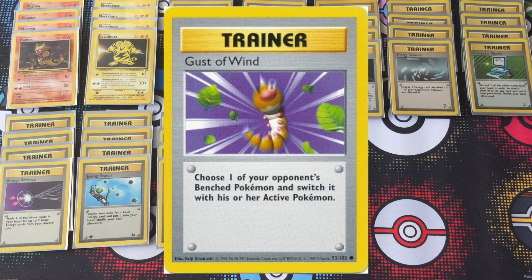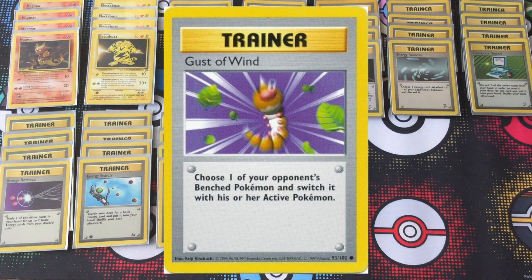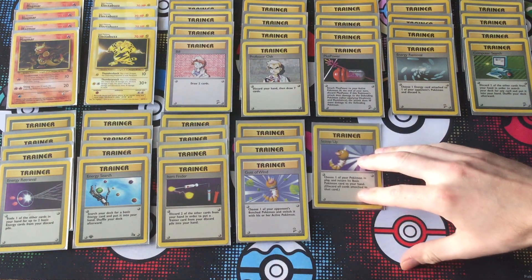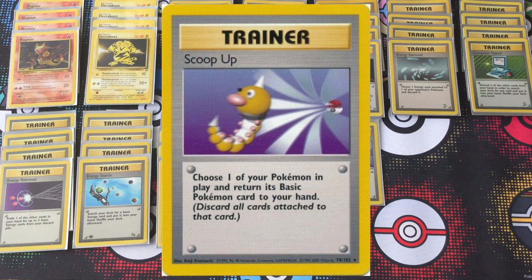Because this is still technically a Haymaker deck, Gust of Wind is essential for getting quick, easy surprise kills on your opponent — especially when you're up against decks like Raindance. Hitting those Squirtles before they can evolve is absolutely necessary. Being able to pull out not only unevolved Pokémon but Pokémon that aren't fully powered up yet — like pulling a promo Mewtwo off of the bench and knocking it out before it can start charging energy — can be a game changer.